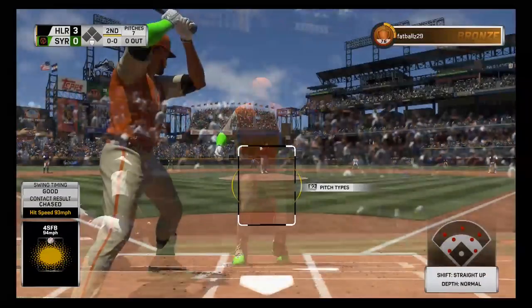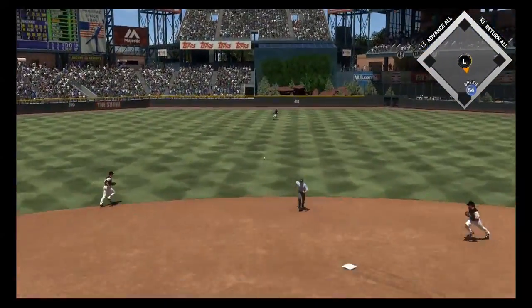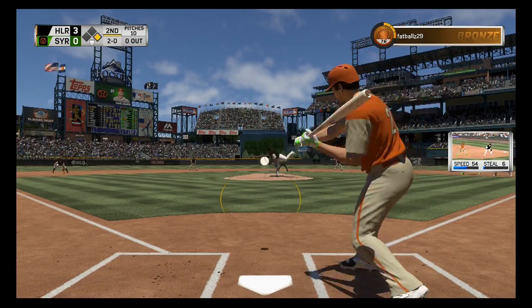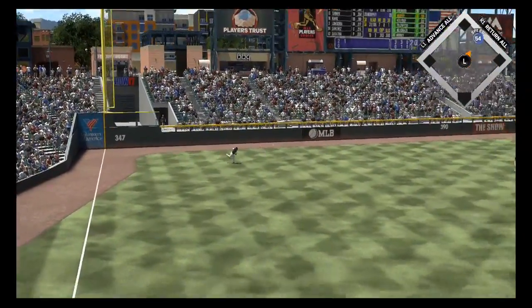We've got two right-handed batters up here to face CC. Let's see if we can get a rally going and get on the board. Just got to watch this slider — stay with it, see it through — and there is a leadoff single for Nolan Arenado. Daniel Murphy up here on a 2-0 count. Can we keep the productive inning going? Nope, not enough on that one, and that's one down with one on.